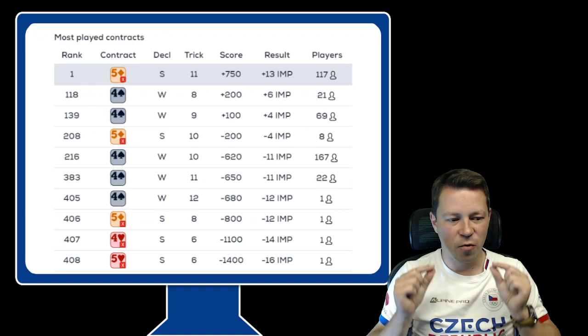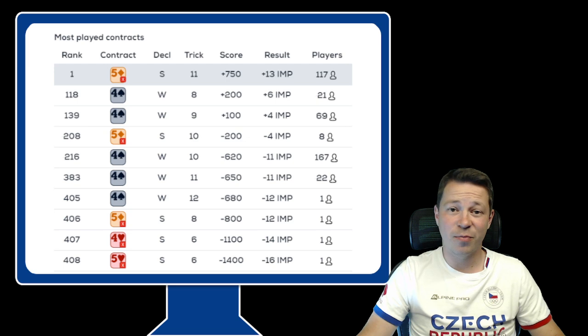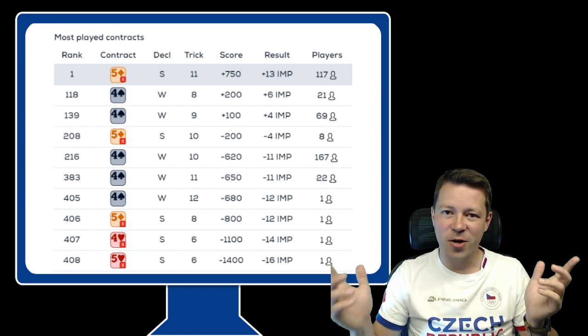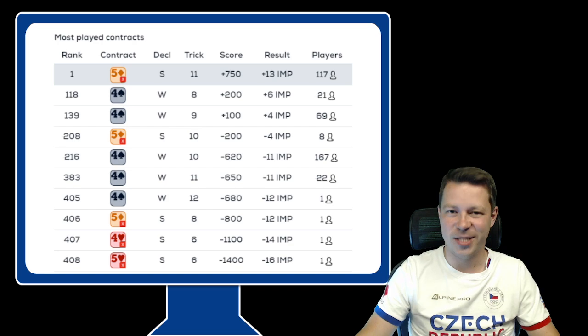That's how you can bid properly at a high level: count your theoretical losers and bid at the respective level, hoping that partner will sometimes cooperate with you. I hope you enjoyed the first shorty and I'm looking forward to seeing you in the next one.